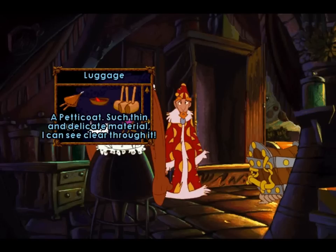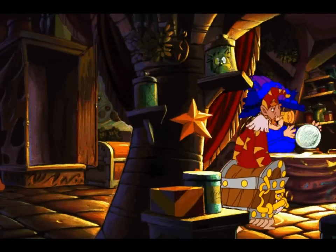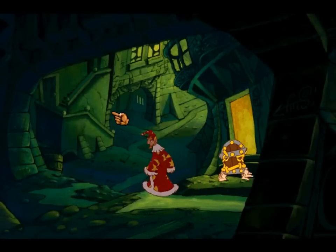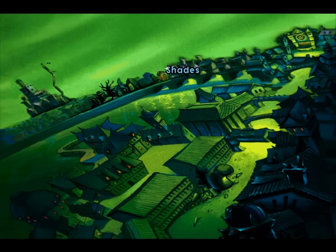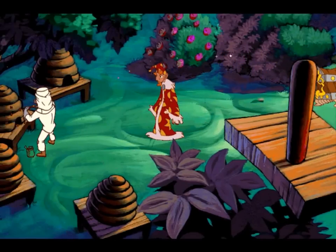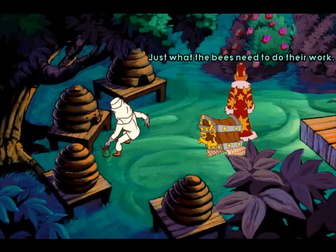A petticoat? Such thin and delicate material — I can see clear through it. Well, we are going to actually need that. Don't mind us, Mrs. Cake! We just stole some of your items. Oh, look at that face! I don't think he was very happy to be pickled and put in a jar. Anyway, moving on. Over here we go, Rincewind — it's time for us to go and talk to the beekeeper. The beekeeper is somebody who is quite important and we do need to speak with. He's over here. And here are flowers — lovely little flowers, just what the bees need to do their work. And here are some beehives.